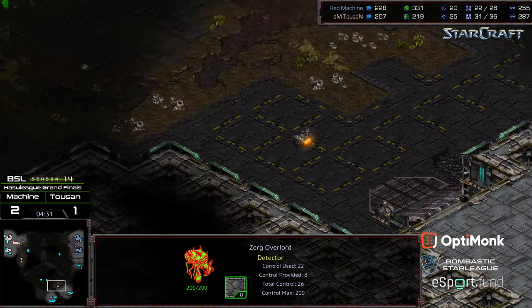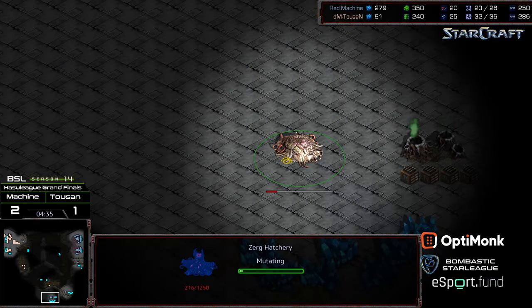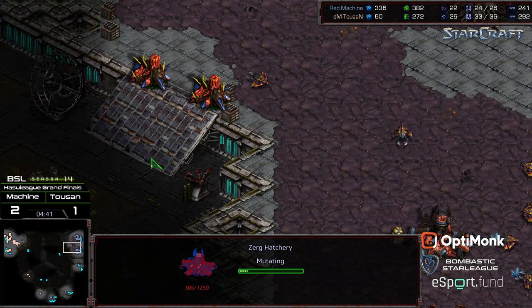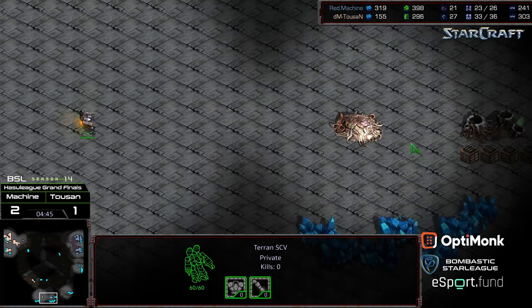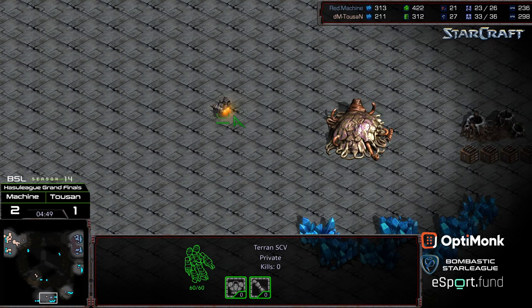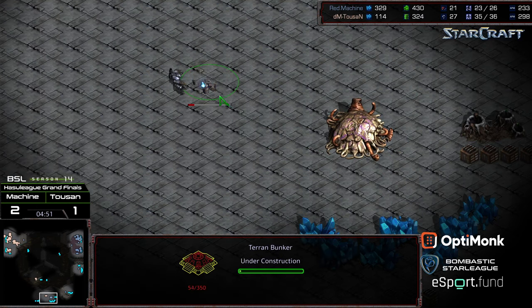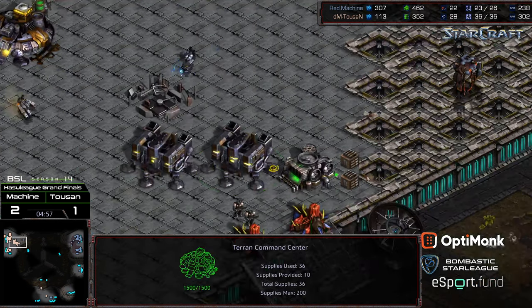Overlord has been spotted in the bottom right-hand corner, but they're making movements to the 6 o'clock location where you can see that Hatchery is being pocketed into the natural. Machine right now doesn't really... Let's see if Tucson is clever - yeah, he's going to pull up short. He could drop a Bunker if he wanted. And that's certainly going to be a dead Hatchery. Very clever play from him. That's going to be a big boon.